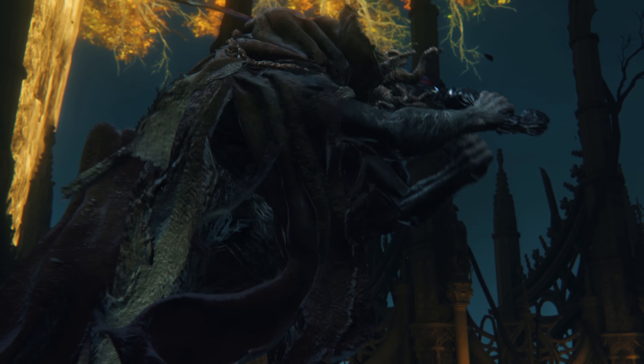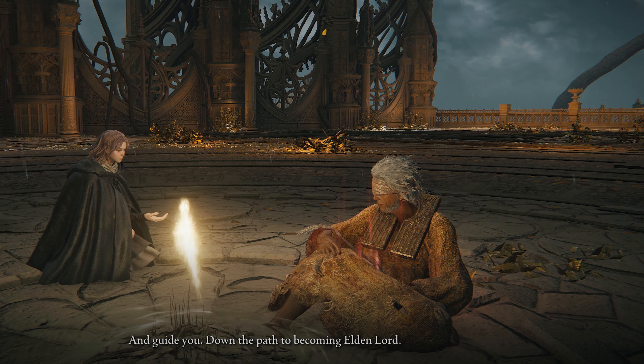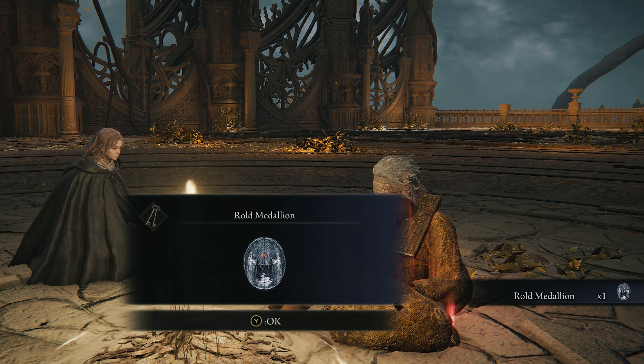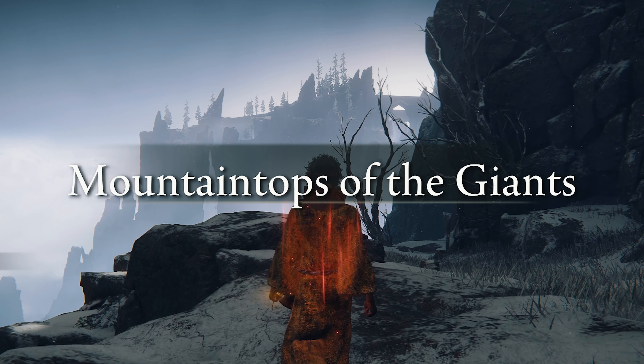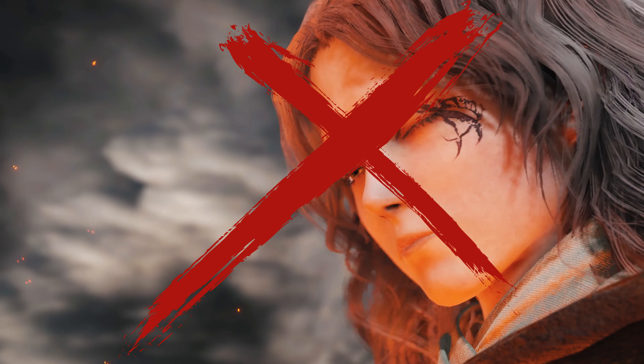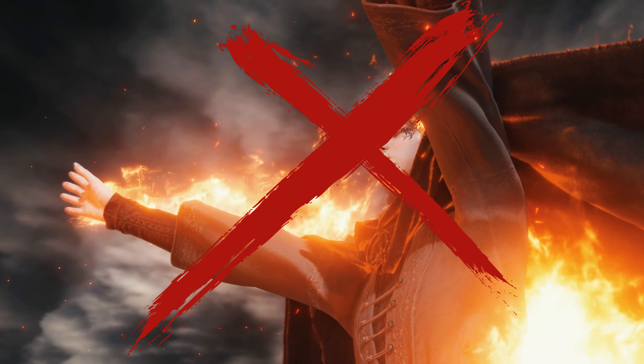To progress Goldmask and Corhyn's quest to the next step, you'll need to take out Morgott and get yourself the Rold Medallion from Melina. Then you're going to want to make your way to the Grand Lift of Rold and into the Mountaintops of the Giants. But remember, do not burn the Erd Tree until I say so, because it will mess up both questlines and you won't be able to finish it.